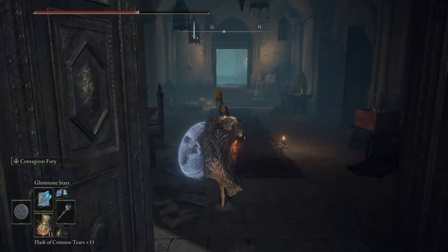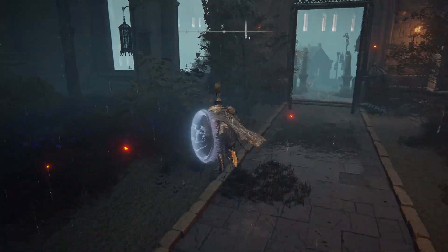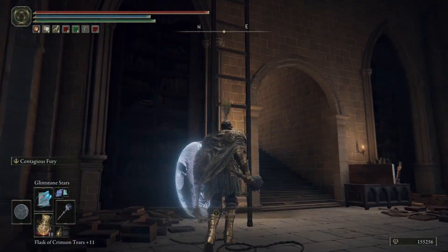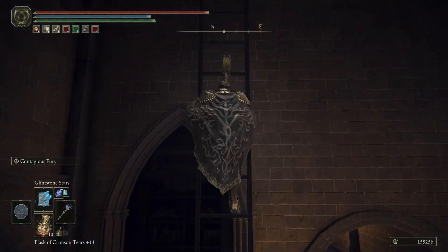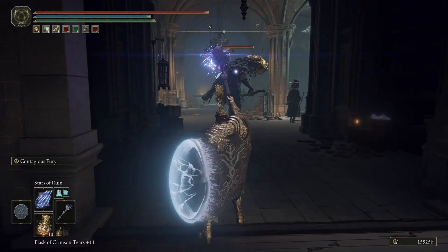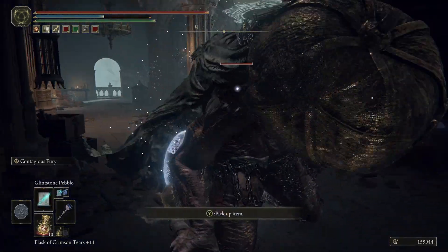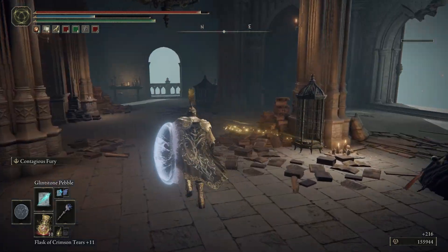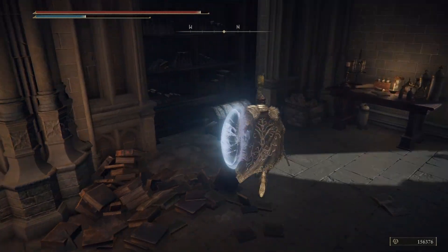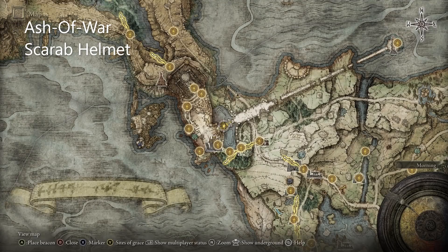Get up to the top here and there will be a mini boss in this room — you don't have to fight him. Just jump out the window, jump down, and climb up the ladder. There are going to be a couple of enemies in this room, so take care of them before looting the chest because they can ruin your day. The chest is going to be towards the back of the room. There's your Glintstone Scarab Helmet.